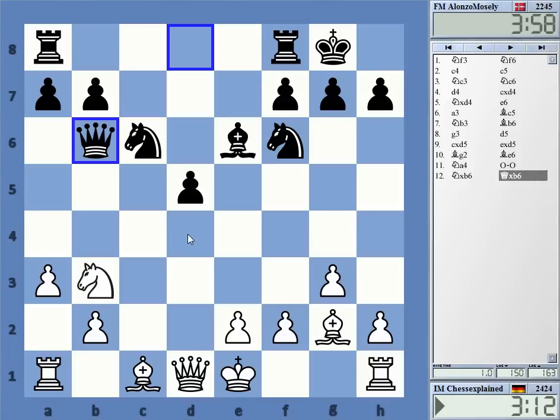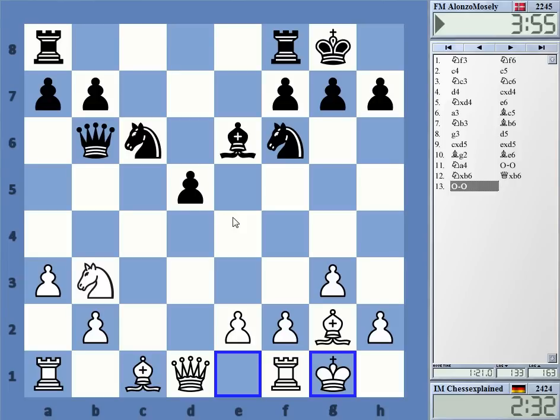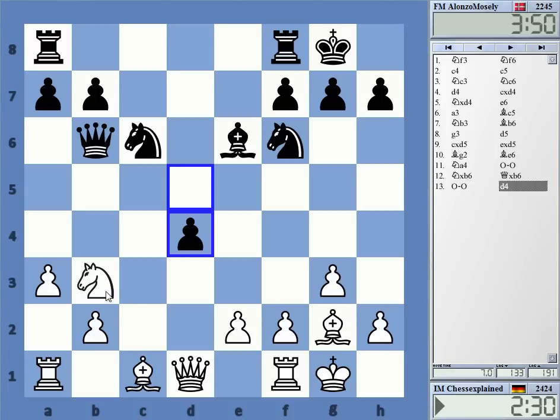I can play bishop c6, bc6, b4 — it looks strange. If I castle and he goes d4, that's not great. I don't like that if he gets in d4. Maybe I should have gone bishop g5 — very tricky. Now he's going d4 of course, and my knight there — I have to move it again.